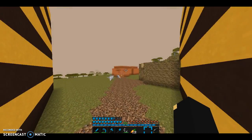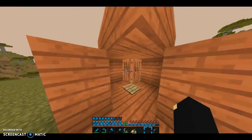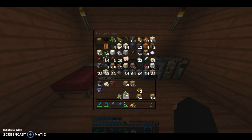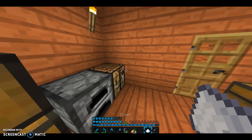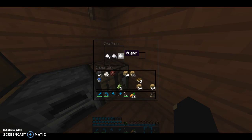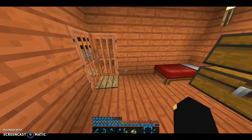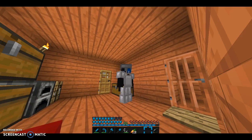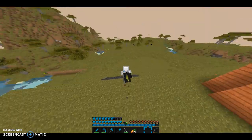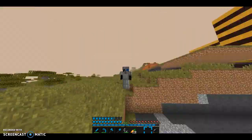I forgot how to make books. I think it's leather and paper, and for paper you need sugar cane. I'll save two. Wait — I seriously made sugar instead?! It's supposed to be sugar cane, so I just wasted 14 of them. I'm not going to cheat — there's no point, I don't really want to cheat, because that'll be the first time we're cheating, apart from getting the command blocks.